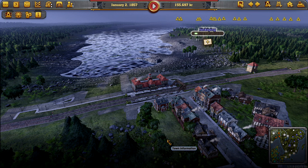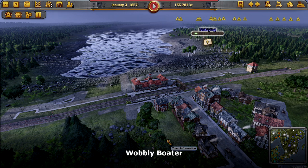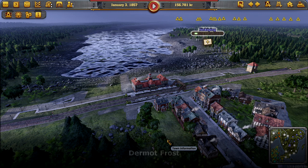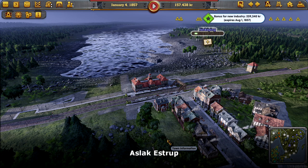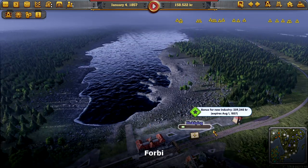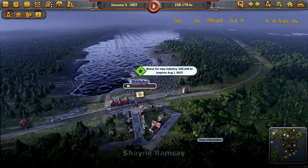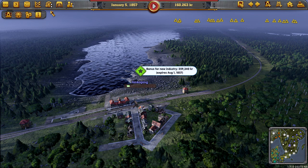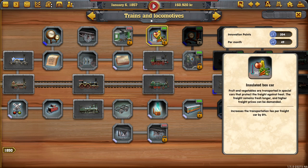Hello and welcome back to Railway Empire. As you can see, we've just made it into 1857. We have a new industry bonus right here. You're not getting an intro - yes, it's 1857. We've got two points to spend. I guess we just get on with it, guys. We're just going to do it. What do we want to spend our points on?